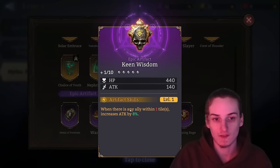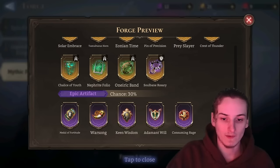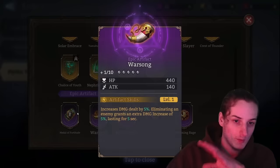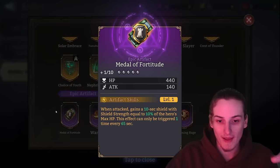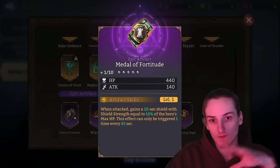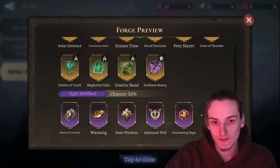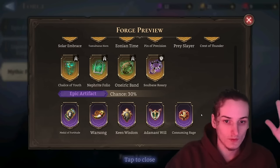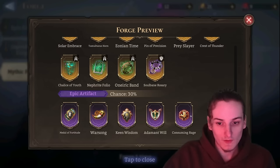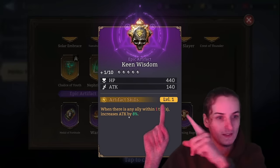Why 22 or 25? At 22 you get a 16% attack increase, and at 25 you also get 16% attack increase but an ally can be within two tiles. There might be scenarios in arena where your Dolores isn't directly next to your ally, so you might want the 25. But in general, a level 22 Keen Wisdom gives the highest possible attack bonus. The rest of the purple artifacts are pretty much just weakened versions of future artifacts — no need to invest in them.